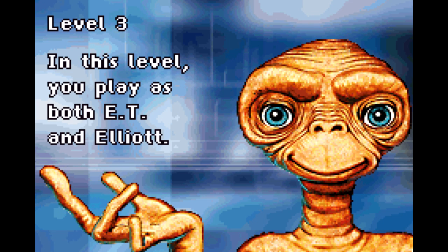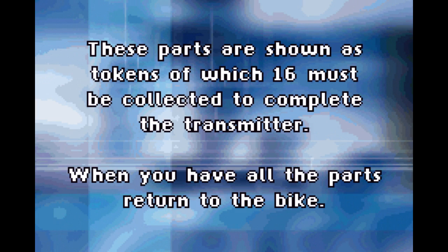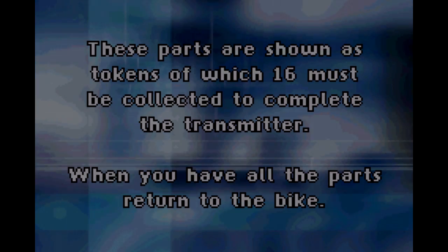Welcome back ladies and gentlemen to the E.T. extraterrestrial playthrough. Having befriended E.T., you must find all parts to build the transmitter and help E.T. to phone home. Transfer control between Elliot and E.T. in order to collect all the parts needed. These parts are shown as tokens — 16 will be collected to complete the transmitter when you have all the parts returned to the bike.